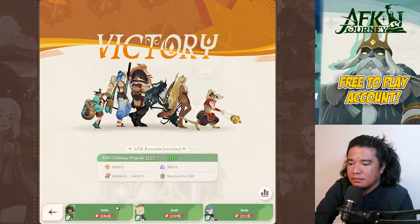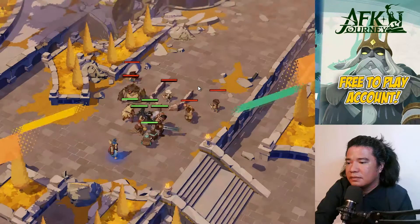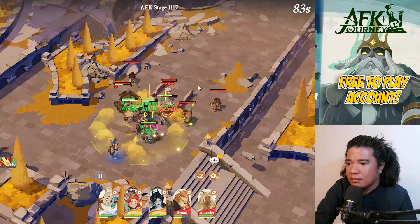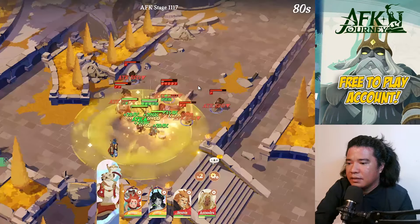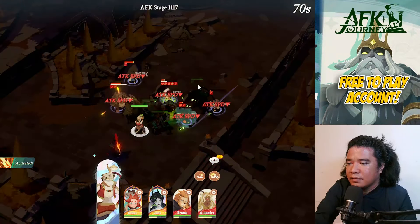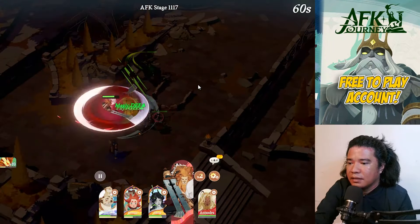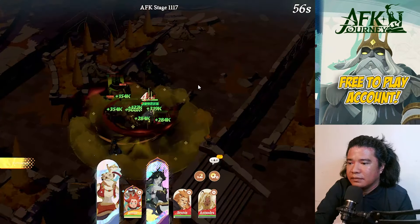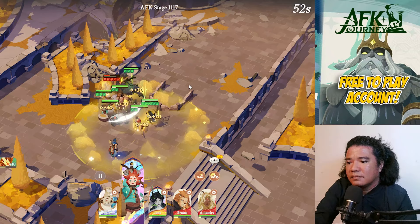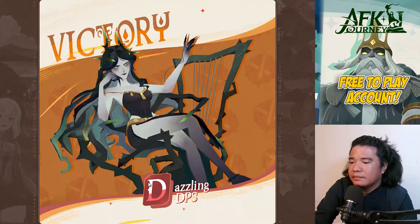Stage 1117 — let's do this setup. We need some heal. Cast Sesha. We can defeat this without Kuku. Stage 1117 cleared. Next is 1118 — victory is deserved.